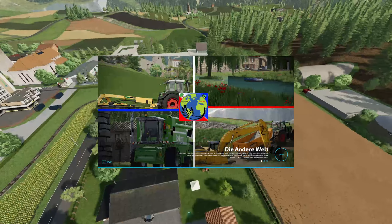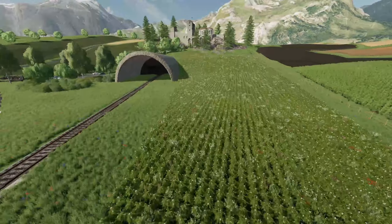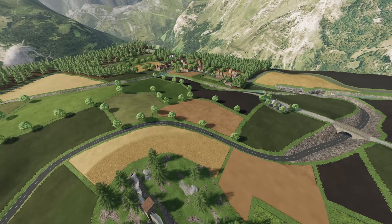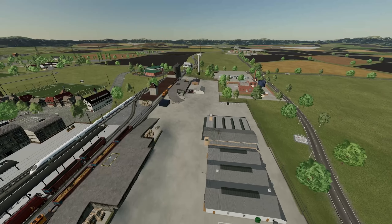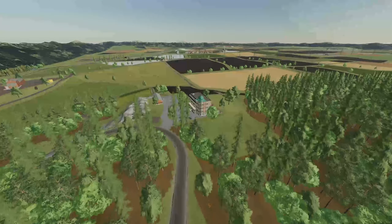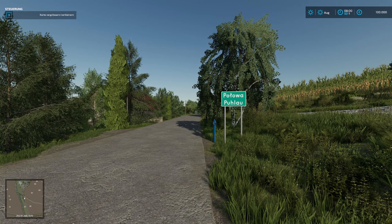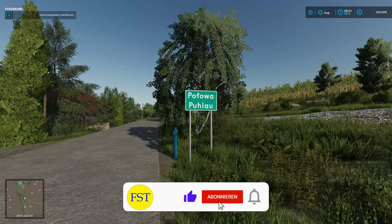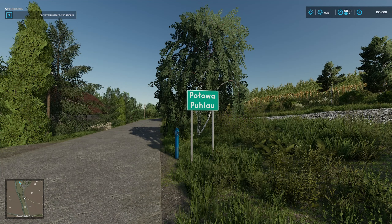Willkommen bei den besten Maps der Woche. Wir feiern mit der Pulao an, ein originalgetreuer Nachbau des Dorfes Pulao, das sich in Polen der Wohlrotschaft open befindet.